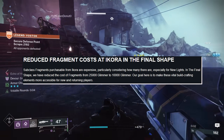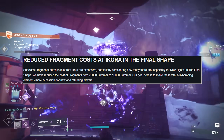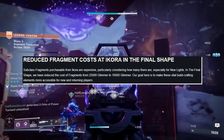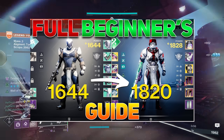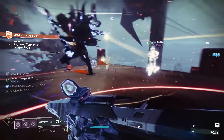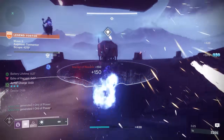Reduced fragment costs at Ikora in The Final Shape: subclass fragments purchasable from Ikora are expensive, particularly considering how many there are — especially for new lights. In The Final Shape, Bungie has reduced the cost of fragments from 25,000 glimmer to 10,000 glimmer. The goal is to make these vital build-crafting elements more accessible for new and returning players. If you are a new player or considering dabbling in Destiny, never in the history of Destiny has it been a better time to jump in. You get subclass kits, exotics — especially if you do the right quests — and a ton of free content and gear that's maxed out on level.